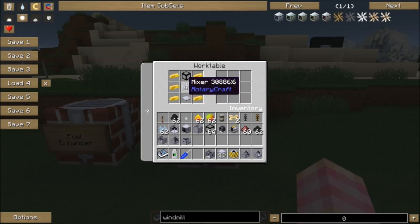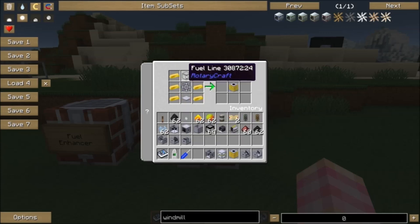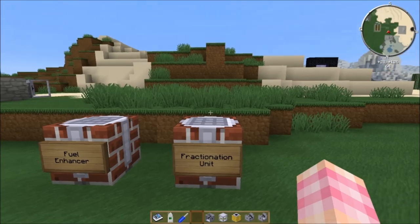You also need a base panel, a mixer — which I showed you how to make when we made the Obsidian factory — and then a fuel line. So it's really simple to make: a bit of gold, some Obsidian to make the fuel line, quite a bit of steel, but it's not bad — it's not that difficult to make this machine.